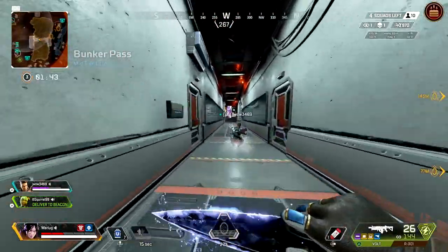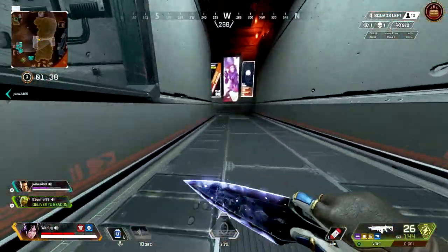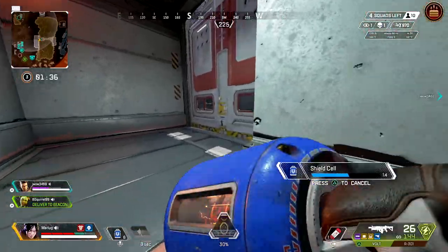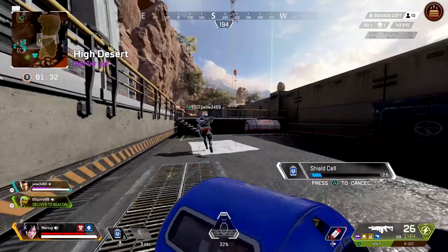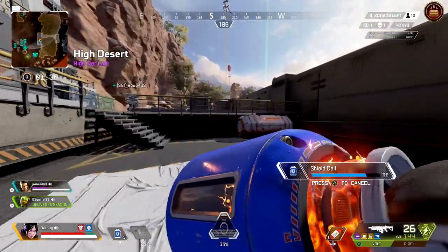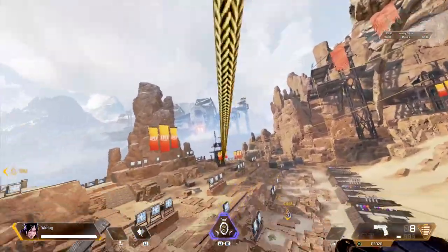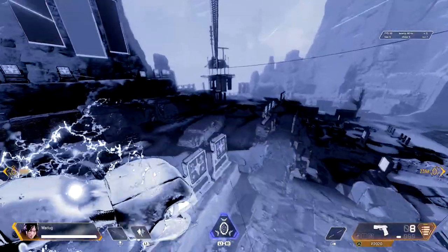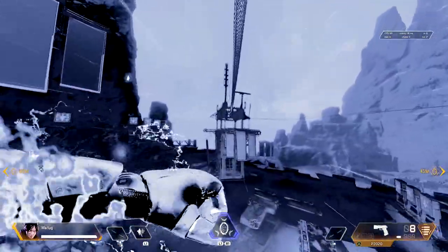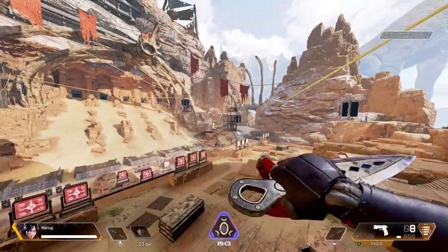Best practices to use this are when you're in a gunfight or you've taken too much damage and want to phase away, or if you're trying to dodge a legend's ability like Gibby's Bombardment, Caustic's Gas, a Horizon's Black Hole, or even Bangalore's Artillery Strike — these are all great times to use her phase ability. Another great way to use her phase ability is on the zip lines. You can continue to zip across while inside the phase, take no damage, and get to the other side or inside a building.